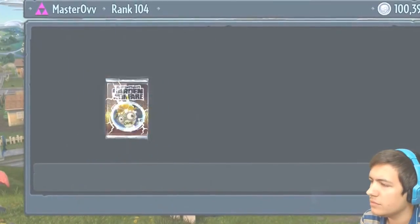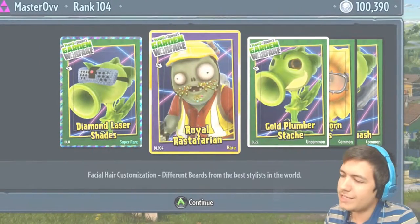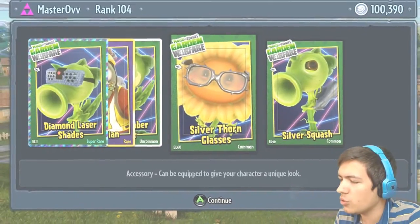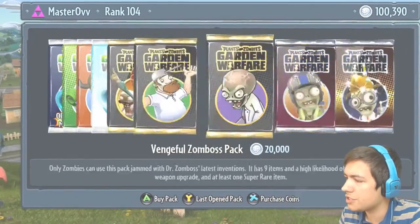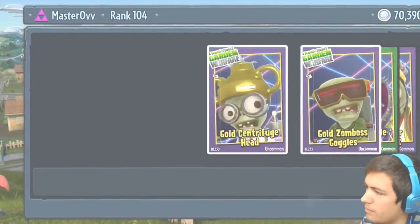Down to our last 100k now guys — we're on the Diamond Laser Shades, the Royal Rastafarian, the Gold Plumber Stash, the Silver Thorn Glasses, and the Silver Squash. We can do three more of these — wait, yes — three more!